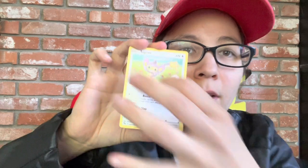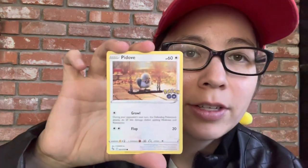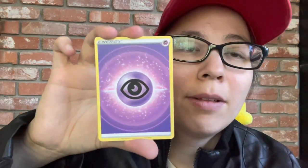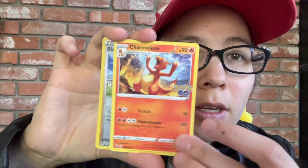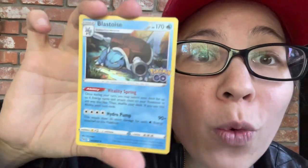Next booster. Bulbasaur, Apom, Bulbasaur — so now I have all the starters. Pidove, Magikarp to go with that Gyarados, Melton to go with that Melmetal. Solrock, Egg Incubator, Charmeleon, Reverse Holo Blanche. And ooh, a Holographic Blastoise! Now we just need a Wartortle so that we can actually evolve that Squirtle we got.